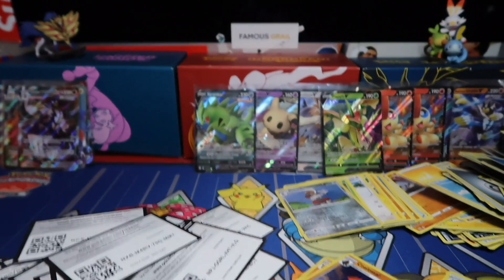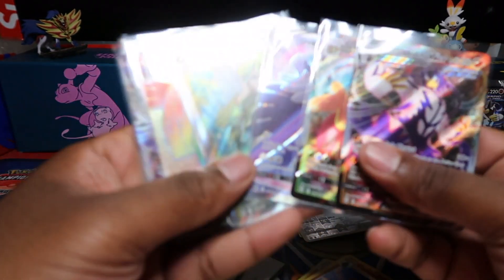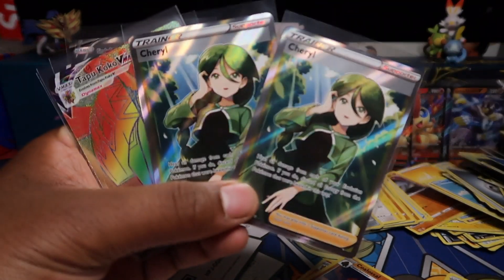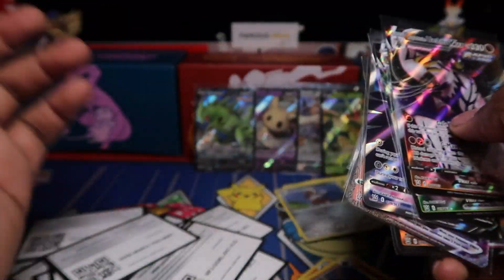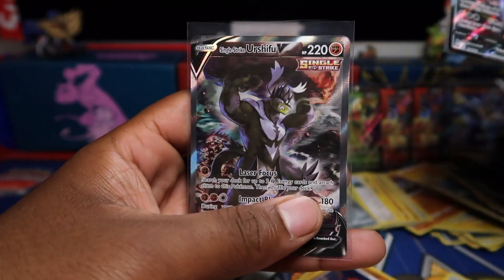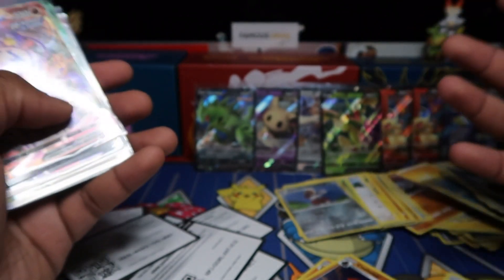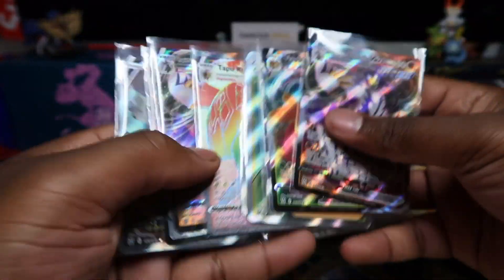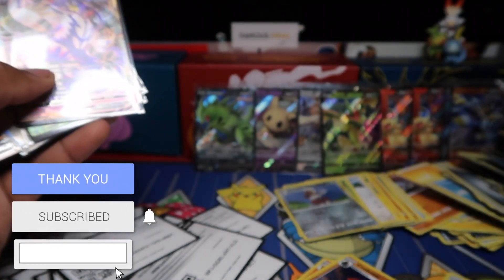Look at all these awesome ones we pulled today — two Cheryl full arts, they're pretty cool, first time pulling that. Rainbow rare as well. We've got an alt art straight away too — no Empoleon and Tyranitar alt arts though, which I still want. Golden Honda still on the hunt. Comment down below — I'm curious what cards are you chasing in this set? Is it the alt art Flapple, Tapu Koko, or is this your favorite card? Let me know in the comments and I'll see you guys in the next video — like, subscribe, peace!